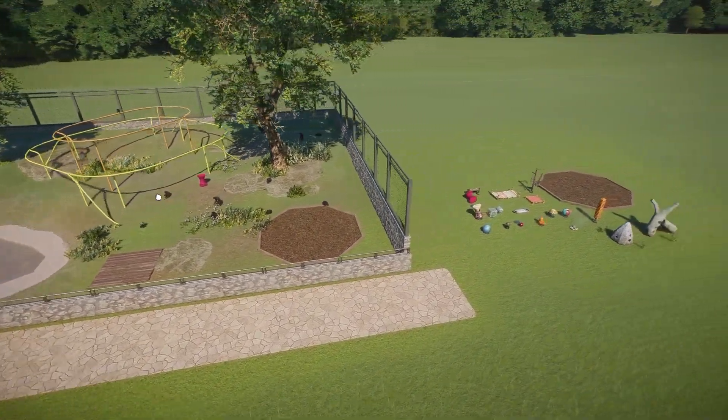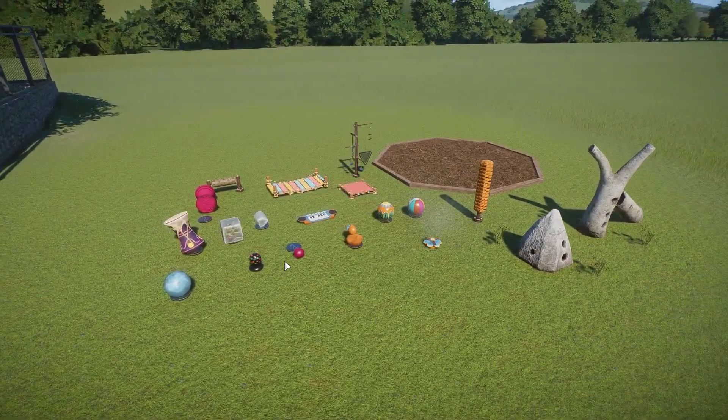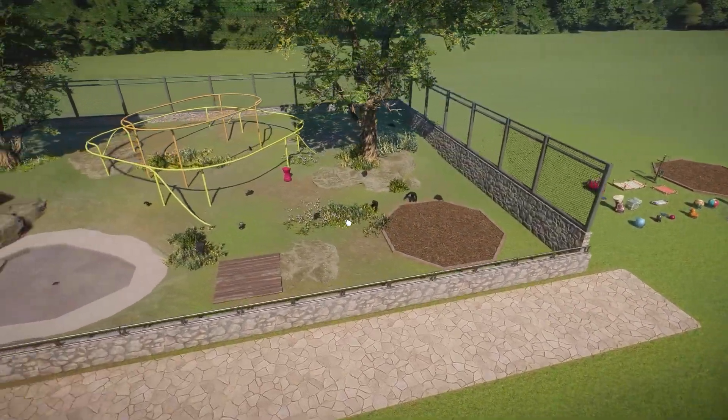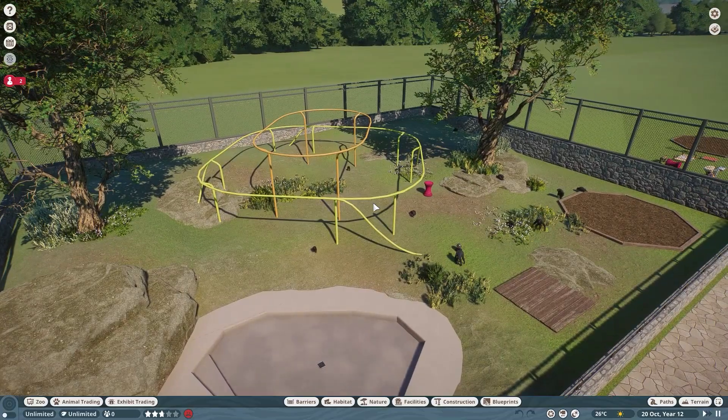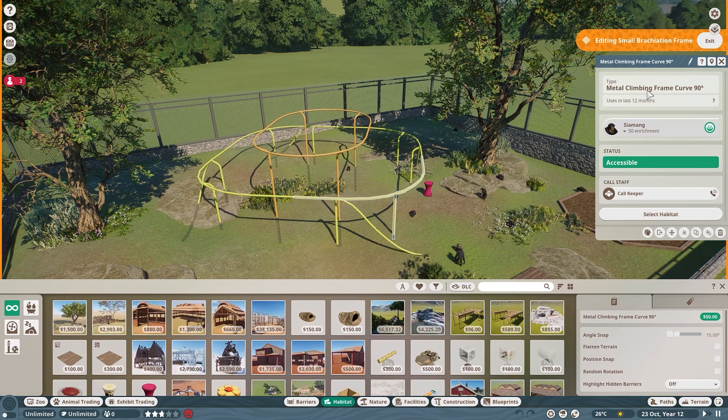Starting with their enrichment - you can see some of it here, but I have it all laid out. These are all the enrichment items they can use, very familiar ones from other primates in the game. I do like that they can use these climbing things that came with the Europe Pack specifically for the Eurasian lynx, but siamangs can climb all over that, which is great. They can use the piano of course, and then the main new enrichment item is this blueprint piece that comes with the pack.